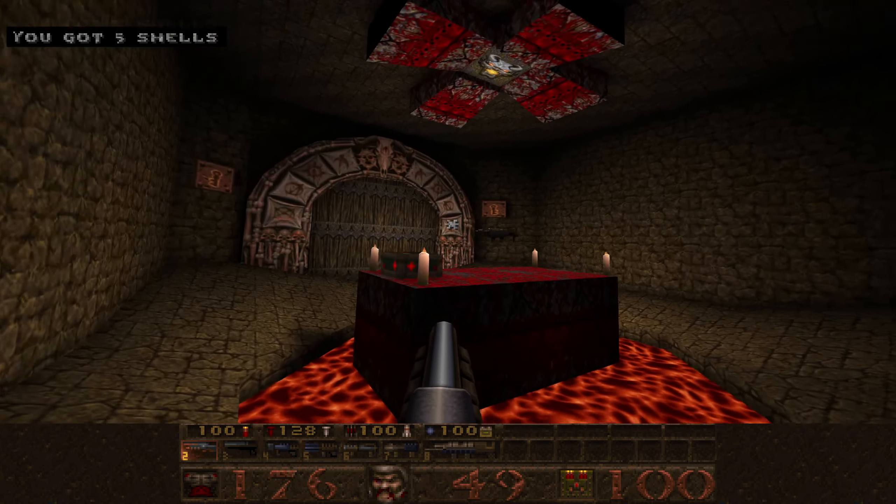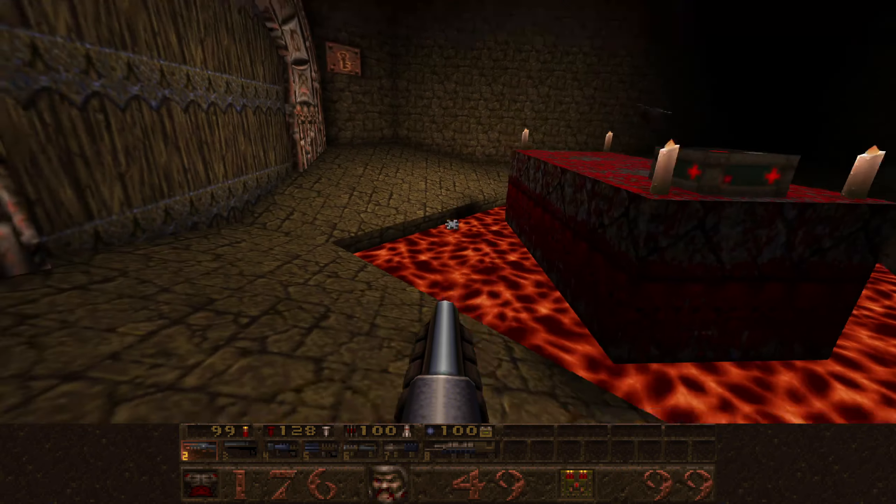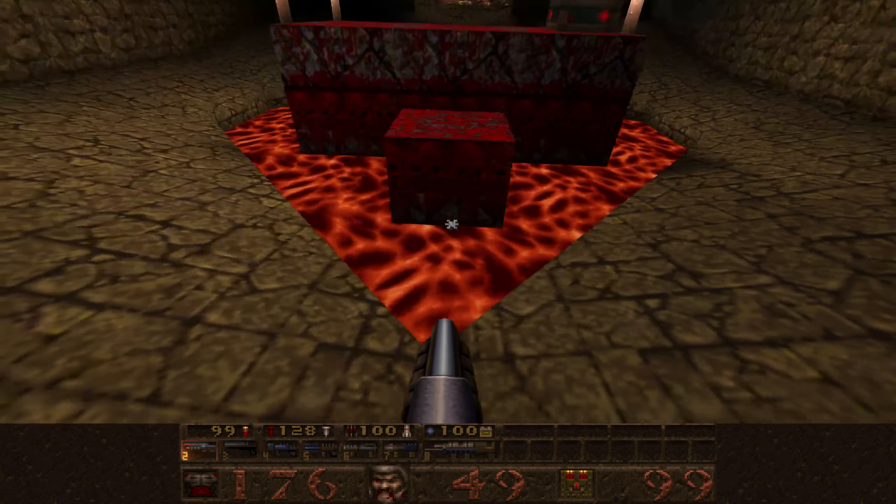The gold door is the exit. But one thing we can do is get the lightning gun - we shoot their face up here, and now we can just jump up. There we go - there's secret number three.